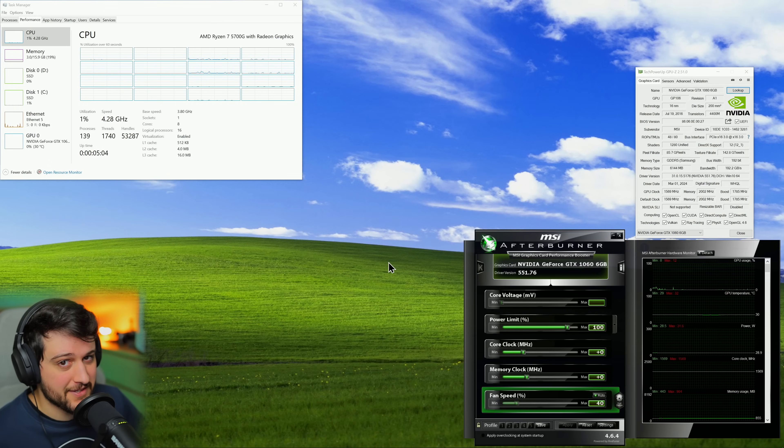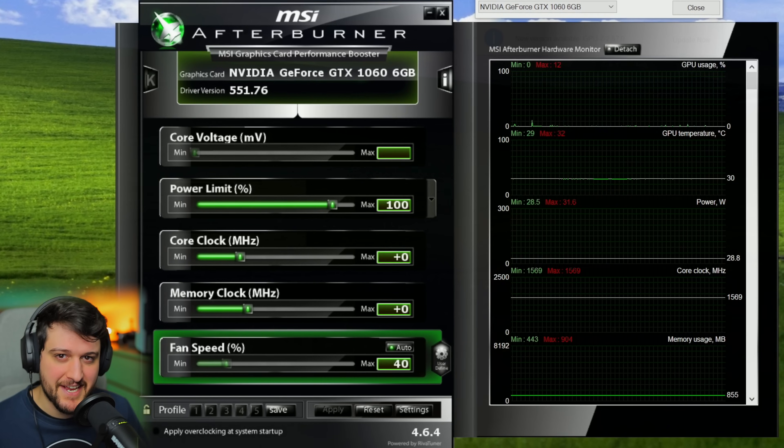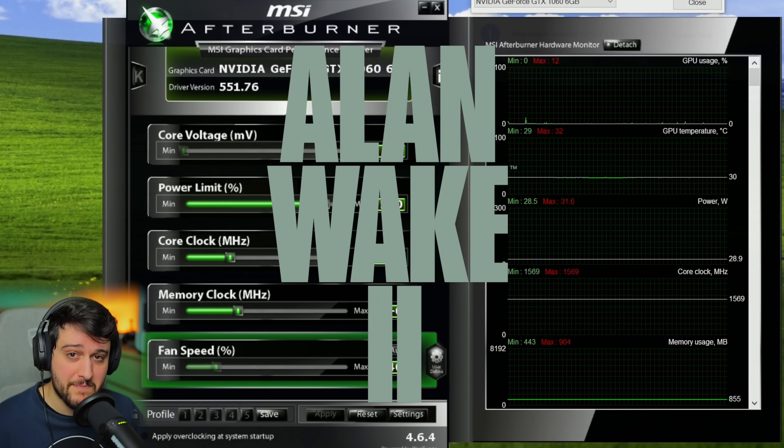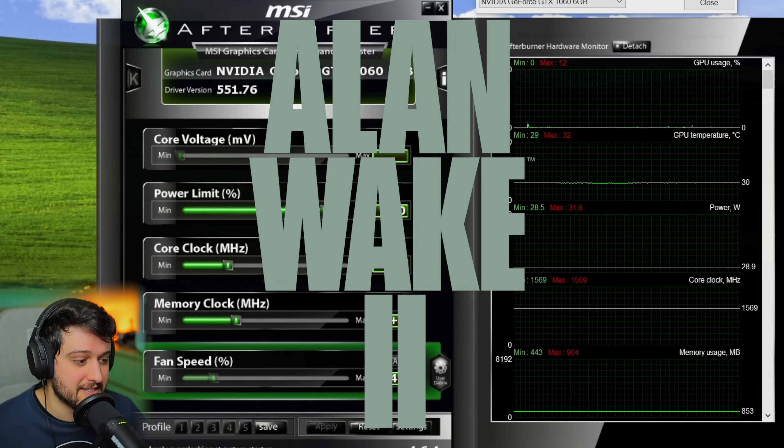Hello guys, Chris here, welcome back to another video. In this one, I'm going to be testing a GeForce GTX 1060 6GB in Alan Wake 2 after the performance-improving update for these Pascal series GPUs, as well as AMD's RX 5000 series.